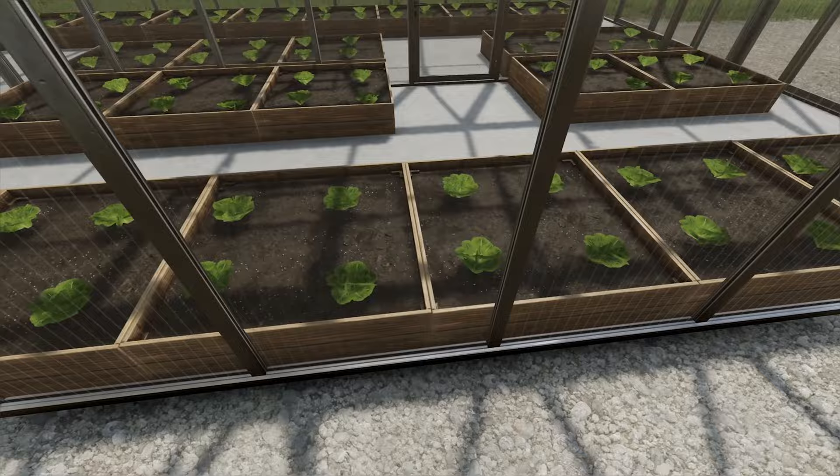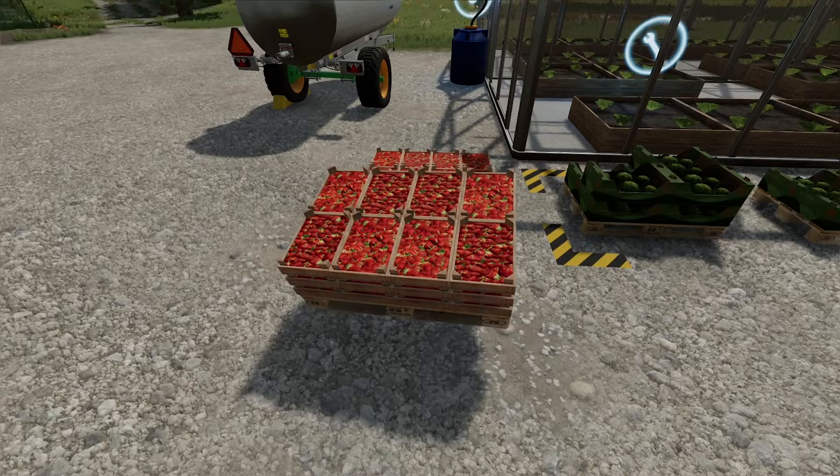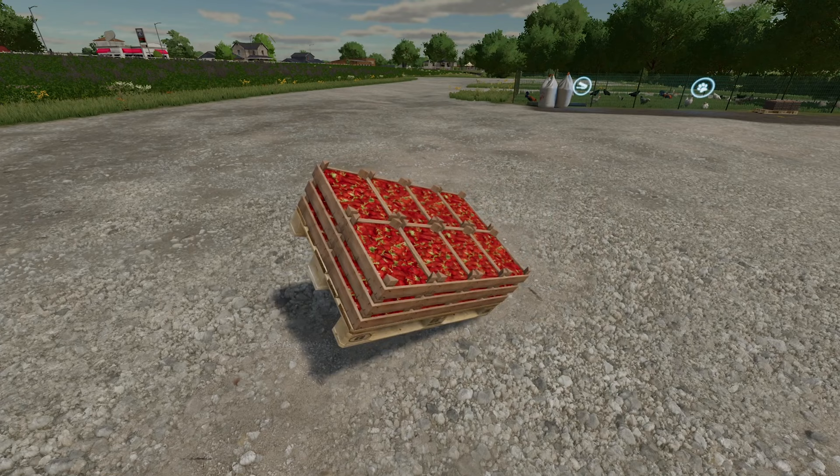We've got strawberries still growing in here. We've got strawberries outside here, but we do have lettuces growing in there. Once we remove these guys like this, we should see some lettuce appear — there we go. But that doesn't seem to want to lift up overly well.